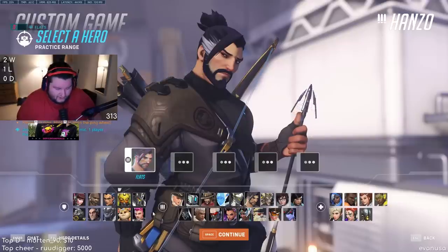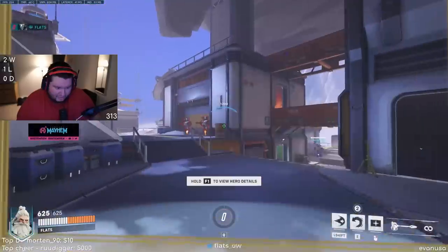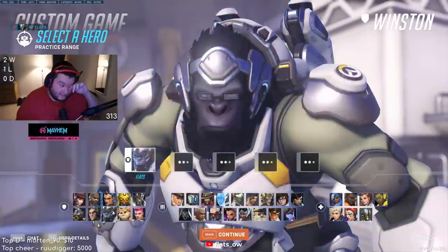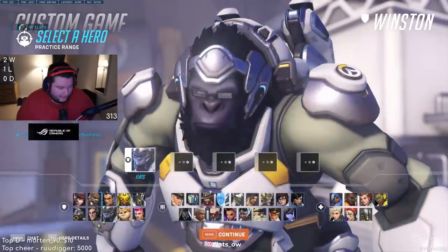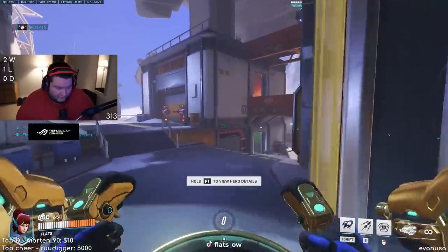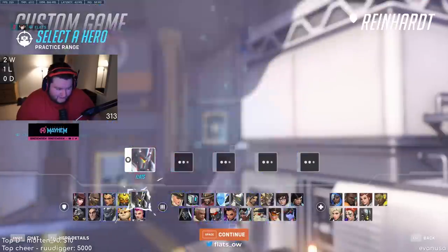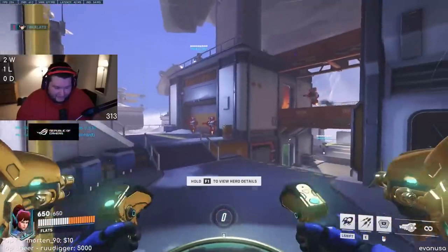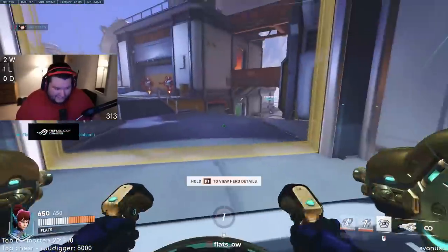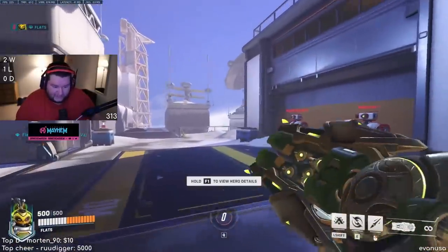Checking other hero changes we can test: Reinhardt HP and armor is less — he's going to be pretty bad compared to Junker Queen. Winston's bubble is now 700 instead of 800. D.Va got more armor — looking at her armor pool, she basically has the same armor as Reinhardt now, but with micro missiles and flight. That's just insanity. Orisa actually got pretty big changes — her projectile is now much smaller but hits harder.